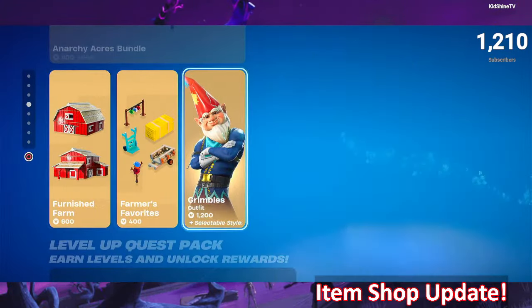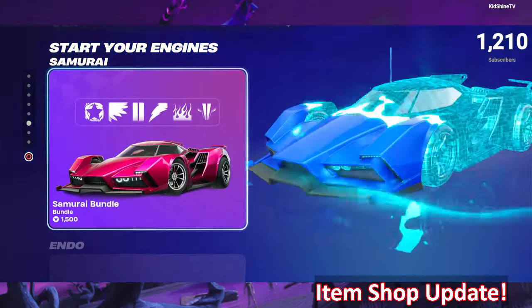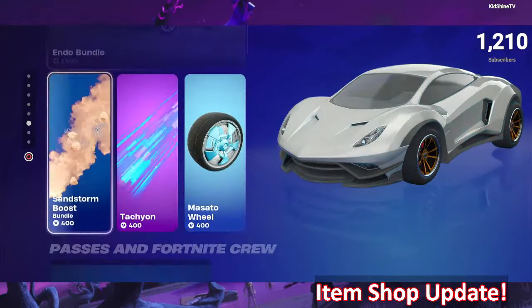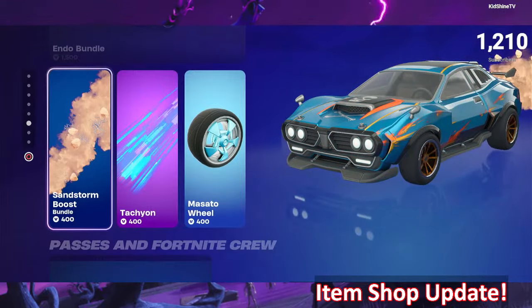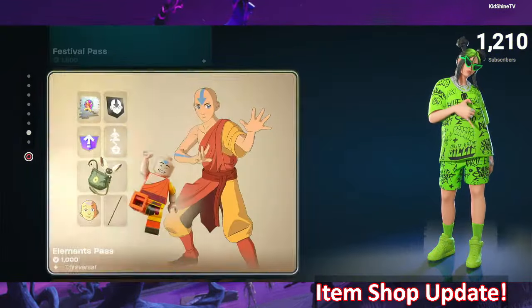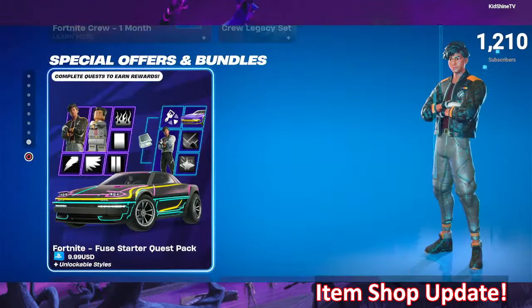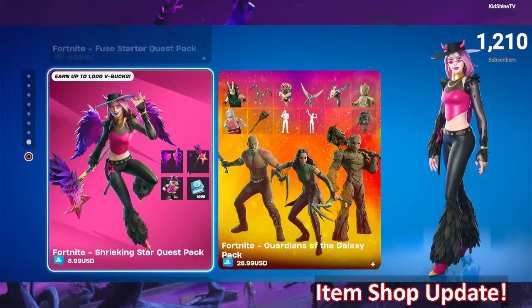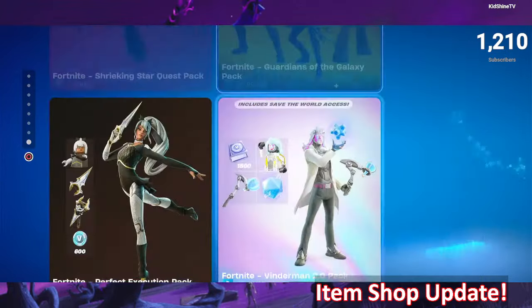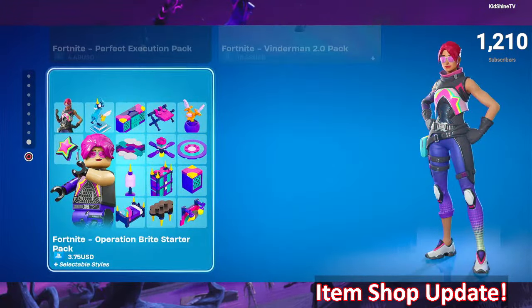The Anarchy Acres Bundle with Grimbles, the Perseus Level Up Quest Pack, the Samurai Bundle, the Endo Bundle, and accessories — Sandstorm, Tachyon, and Masato — are all available. Also the Festival Pass, Elements Pass, Fortnite Crew, Fuse Starter Quest, Shrieking Star Quest, Guardians of the Galaxy, Perfect Execution, Venderman 2.0, and Operation Bright Starter Packs are all still available.